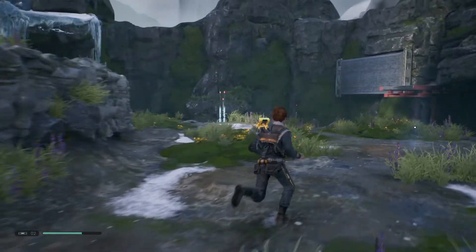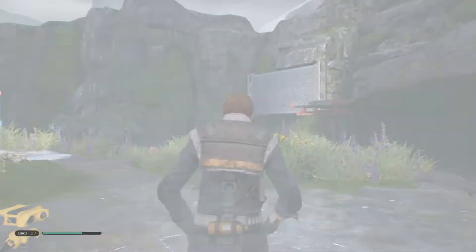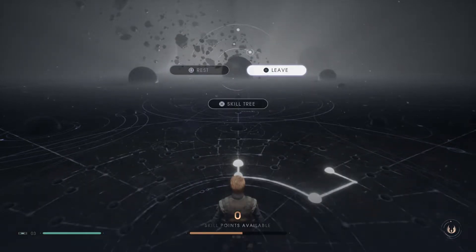We got an echo. Is there an echo here? Oh, meditate place. Okay, cool. Just get that health back real quick. Haven't got any skill points. So we can't put any skill points on.